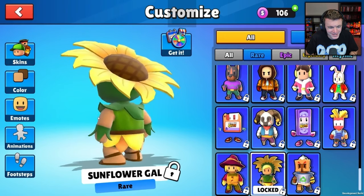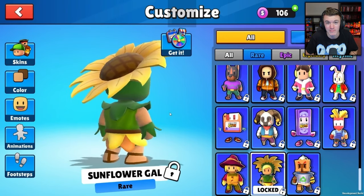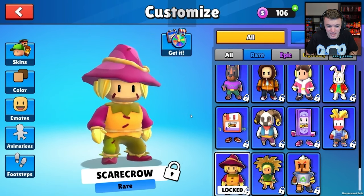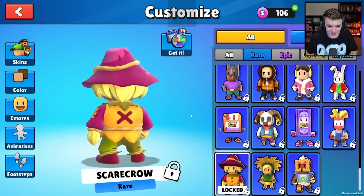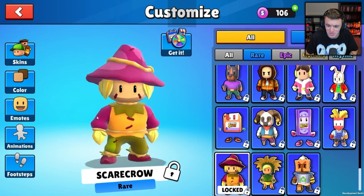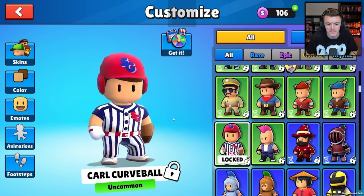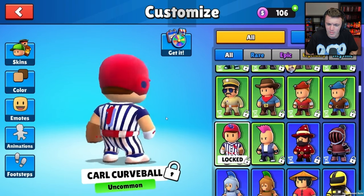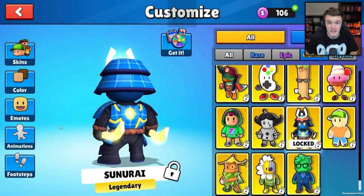We got Sunflower Gal — it's just a gal that's a sunflower, simple as that, I like it. We got a Scarecrow — very cool. And Carl Curve Ball — a baseball player. That's all the skins.